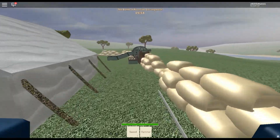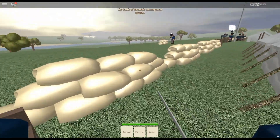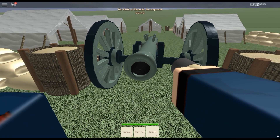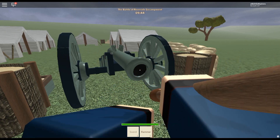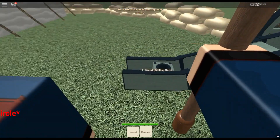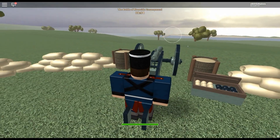Cannons can only be used by artillerymen, and they aren't too difficult to figure out. Grab a shot from the box lying adjacent to the cannon, then load it into the barrel from the front. Once that is done, use your ramrod to pack the charge inside the cannon. Finally, stand on the black circle to enter the gunnery interface, and use WASD to aim, F to fire.